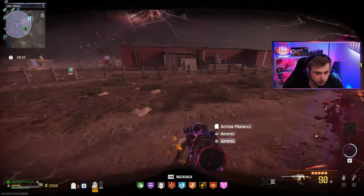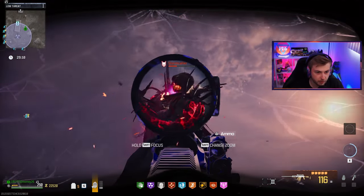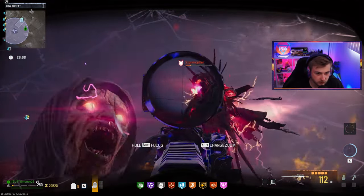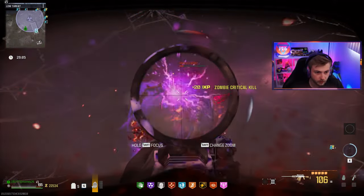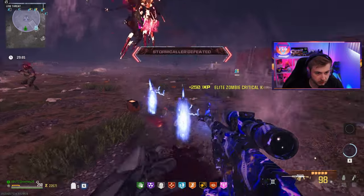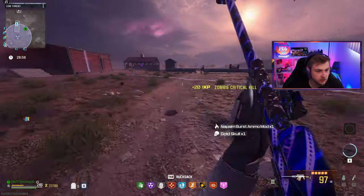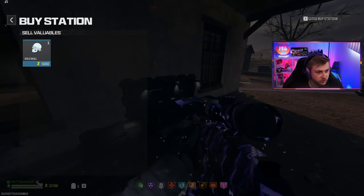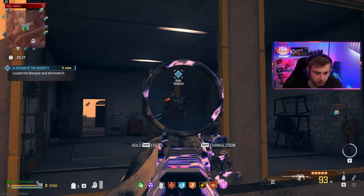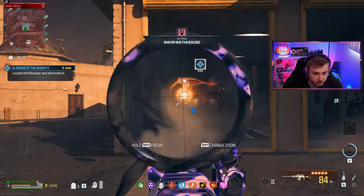Got some ammo. Go ahead and heal up — it doesn't matter, we're taking that health right back from you. It's time for you to go, stormcaller. There goes my gas mask — at least we got a skull from it, which I'll sell right here. They keep giving us manglers to fight for these bounties. I want something different — give me another disciple, a mimic, another abomination.